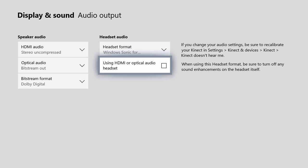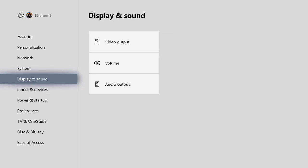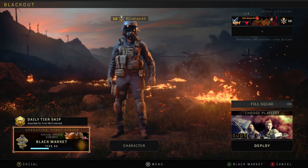If you're using an HDMI or optical audio headset, select that option, but if you're just using a standard headset plugged into your controller or your mic, just leave it at Windows Sonic, and that should be it. Once you save those settings your audio should be way more clear for your headphones.